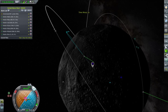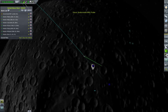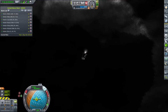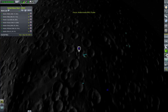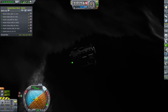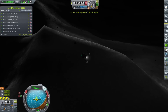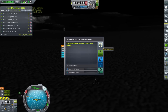I used Kerbal Alarm Clock to help me manage both landings simultaneously. It's a very useful mod that allows you to add customizable alarms for maneuvers, transfer windows, encounters and many more — basically making sure that you will never miss an important event or crash something because you time warped on a different vessel. With our probe I overshot the landing spot slightly and had to reposition a little bit, but luckily we had enough fuel and the second time I landed in the correct spot and took all the required readings.